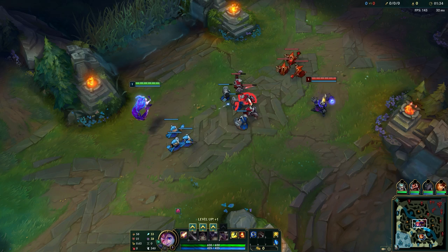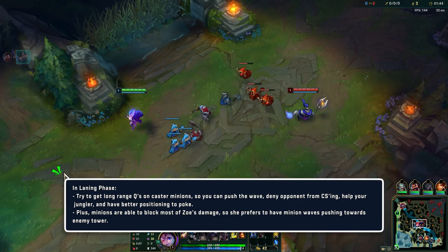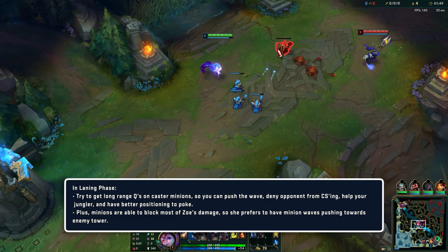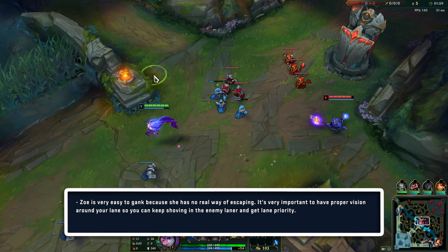What you do in the laning phase is you usually try to get some long range Qs on the backline minions. That will allow you to push really fast, and that means that if your jungler starts fighting or gets invaded, you can be there first to help him. Veigar is really weak early on, especially when you shove him in because he doesn't really have waveclear at that point, so you can make him lose a lot of CS if you push like this.